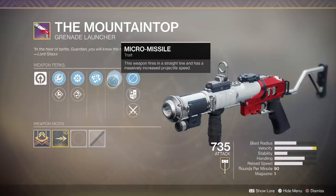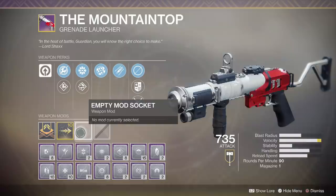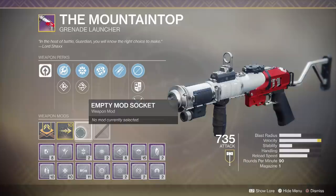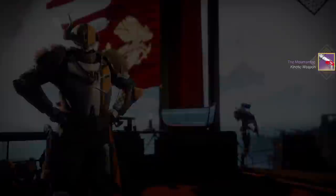The reason you want to get this is it's one of the better weapons for both PvE and PvP. It has the Micro Missile trait — a straight-line projectile that's very easy to track. Because it has spike grenades, it does mega damage versus bosses, especially if you throw a Boss Spec on it. This is one of the best weapons for a variety of end-game encounters, and it's also really good in PvP. It can take people out pretty easily, and it's a kinetic weapon, which is awesome.